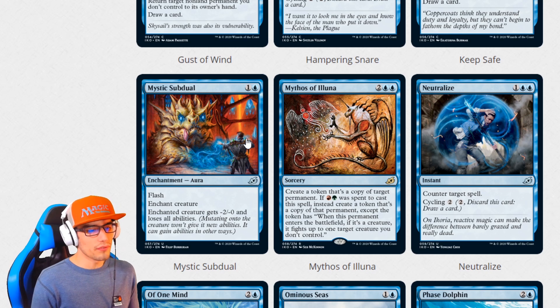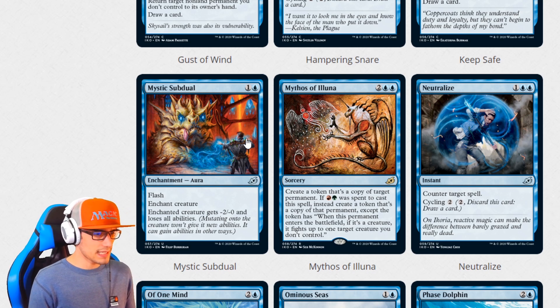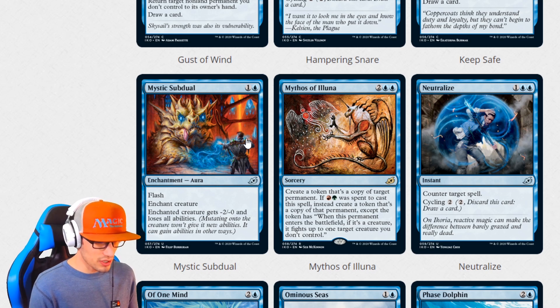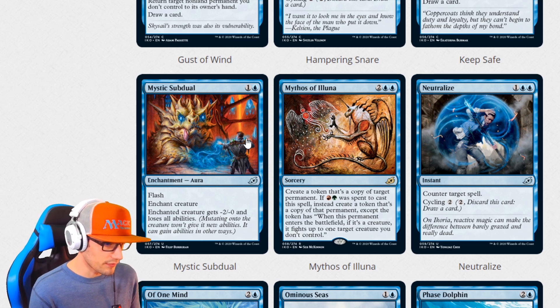Mythos of Aluna for four is a sorcery: create a token that's a copy of target permanent. If Gruul mana was spent to cast this spell, instead create a token that's a copy of that permanent, except the token has 'when this permanent enters the battlefield, if it's a creature, it fights up to one target creature you don't control' — so that's actually pretty cool. Neutralize for three: counter target spell, cycling for two.